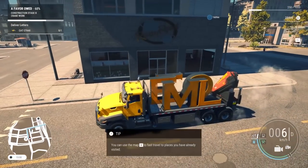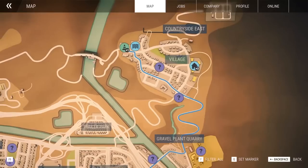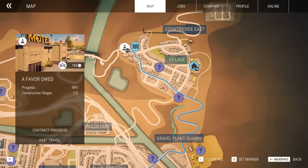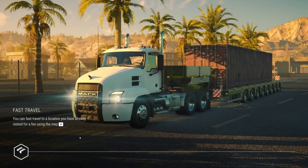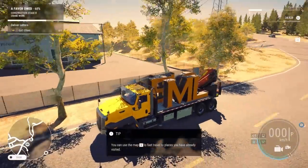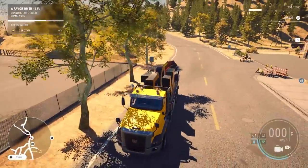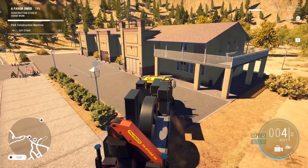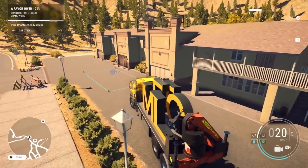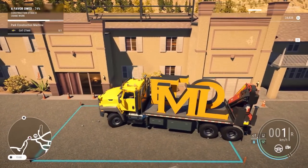I can use my map to fast travel places I've already visited. Did you just tell me that so I don't have to go this far again? Fast travel. Did that cost money? Did the truck come with me? Oh, that's huge. We're back at the motel. That did cost me money, so I probably don't want to do that because I believe I have to buy everything later on in this game. Let's maybe not fast travel from here on.